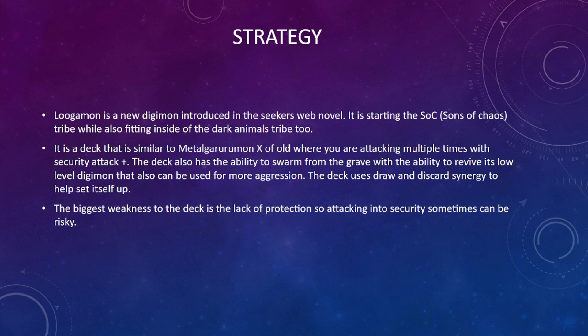In terms of what the deck is doing and its overall goal, it's very similar to Metal Garurumon decks where you're attacking multiple times, ideally with Security Attack Plus, to push pressure and aggression as quickly as possible. Being in purple gives it extra benefits — it can swarm from the grave by reviving low-level Digimon, and it uses draw-and-discard to fill the trash. The biggest weakness is a general lack of protection, making security attacks sometimes risky.